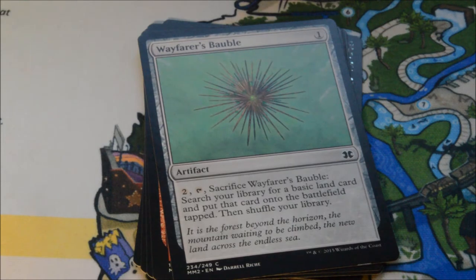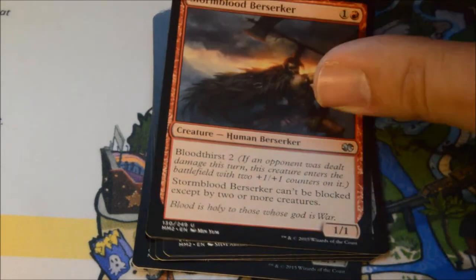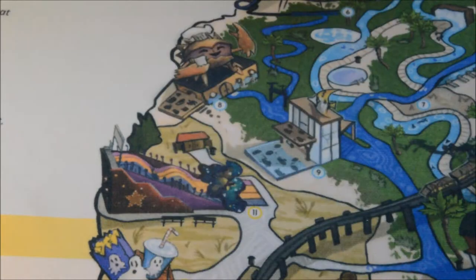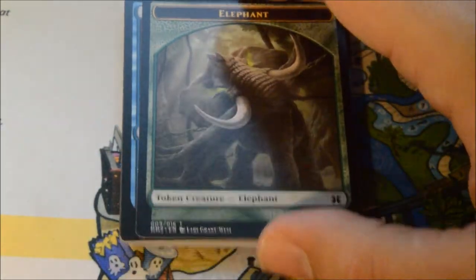Three Mythics seems to be the average, but I've seen boxes with two opened on different channels, and I've also seen boxes with five. Pack four: Stormblood Berserker, Everflowing Chalice, Selesnya Guildmage, and our rare is an Apocalypse Hydra — used to be a Mythic back in the day. Sickle Ripper is our foil. I've seen some epic boxes ripped, and I'd say the box we opened last time is one of the best I've seen.